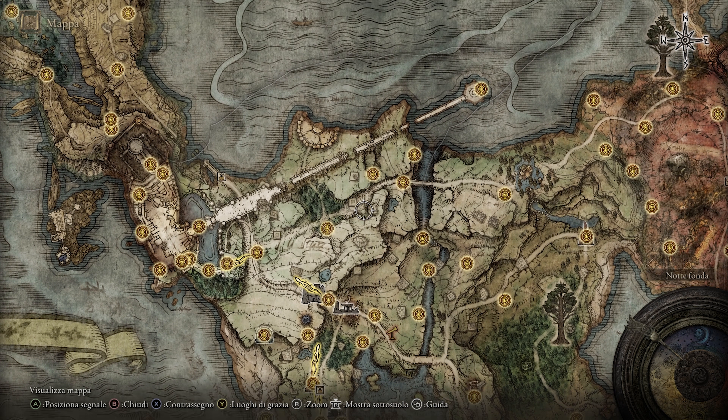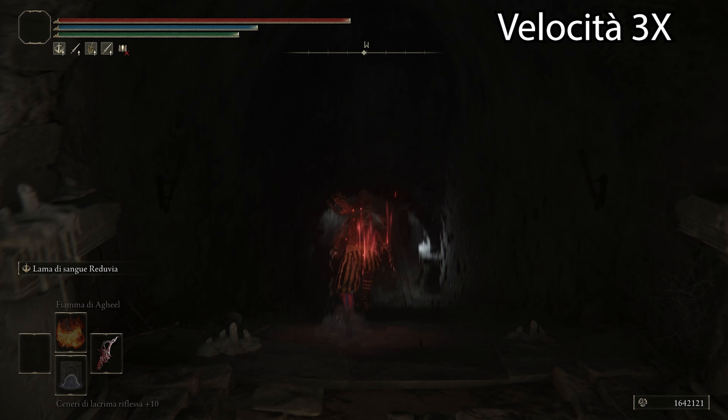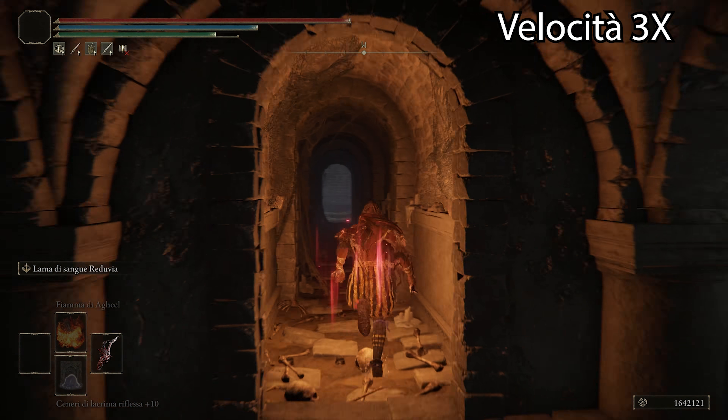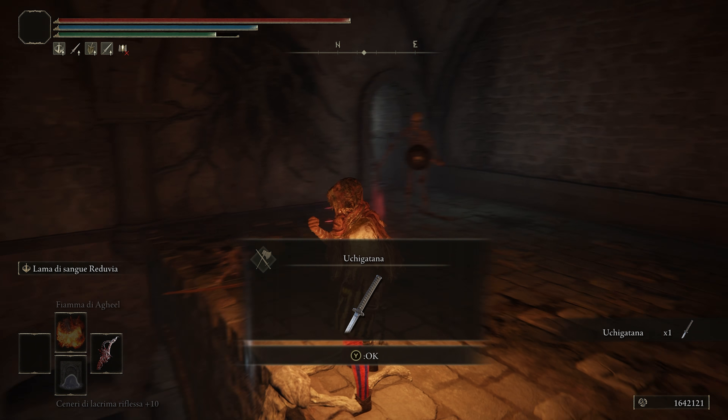Where is the Luchigatana? As I've said many times, we are at the Catacombe Mortifere. Follow the path I'm going to show at increased speed: turn left the first time, drop down, turn left again a second time, and collect the Luchigatana.